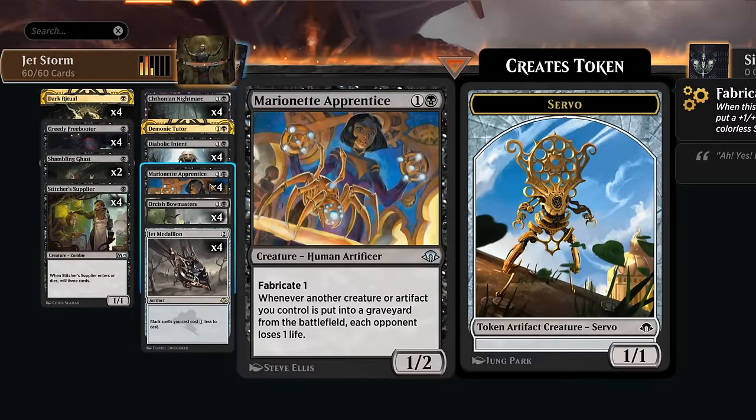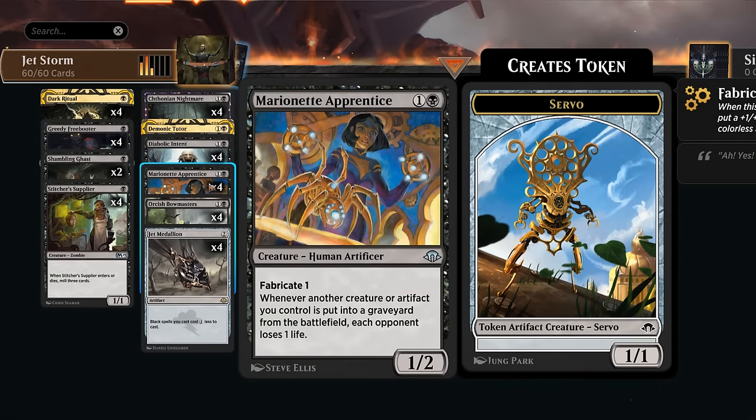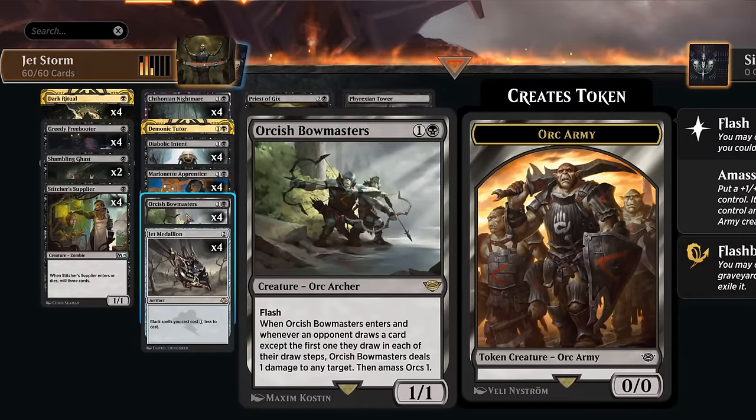At some point we can throw Marionette Apprentice into the mix — whenever another creature or artifact we control is put into a graveyard from the battlefield, each opponent loses one life, so we can drain the opponent to death. Or we can use Orcish Bowmasters, which when it enters can deal one damage to the opponent and also grow the Orc army token. We'll alternate making mana with Priest and eventually get back Bowmasters to close out the game.